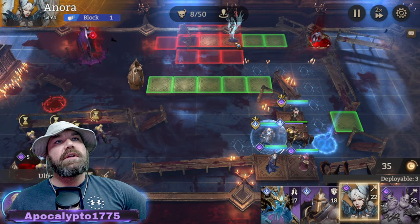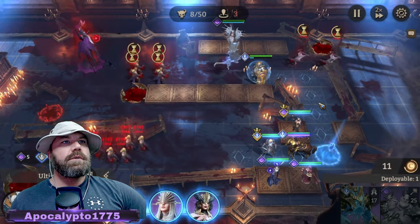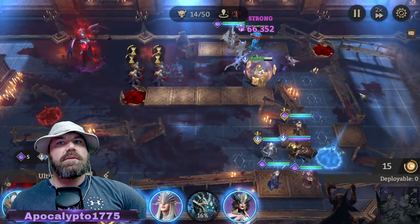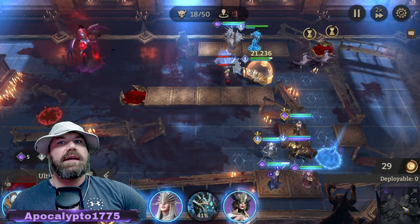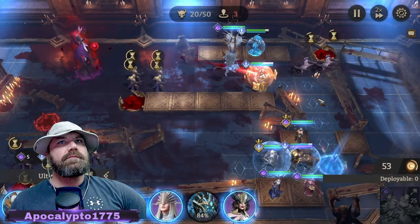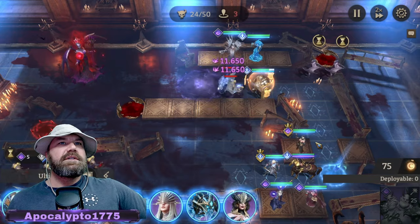Now we start worrying about the top. The catch-22 is I had to put Nor out first so she gets her ultimate pretty quick, and then I can put him out. Nor is already ready to go. We'll put the healer up top — everything's good on the bottom end. Now we can get Greed up here to help slow these guys down and apply some burning. Actually, you don't need Greed on this one — you probably need him more on the other ones. Just ride it out, don't even have to hit ultimates.